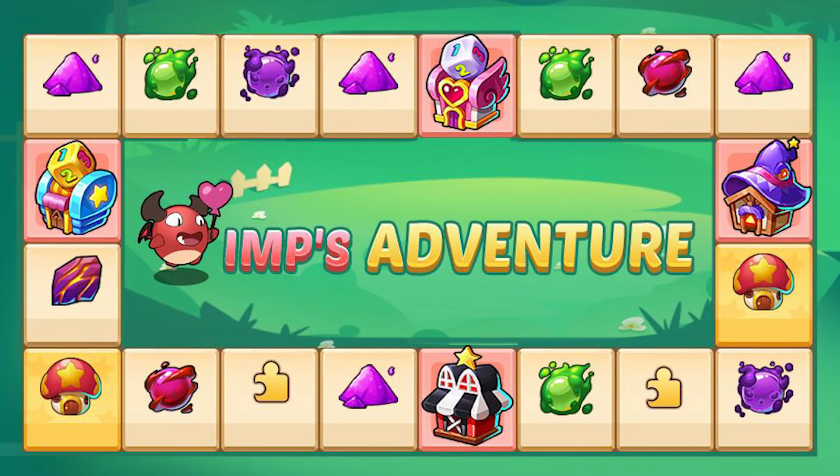First up we have the Imp's Adventure, with this really interesting monopoly-style board where you go around it multiple times. You throw the dice and the imp will move according to your roll. The imps will collect stars during the adventure and give materials, items, and wooden hammers. Based on the number of times you go around — I think a maximum of four — you can get dust, spirit promotion stones, and it sounds like you can actually get artifacts as well.